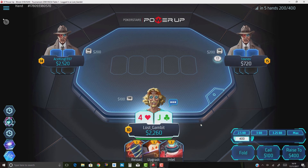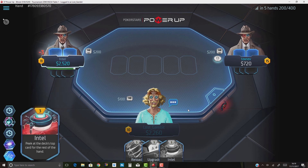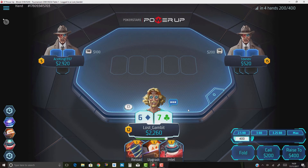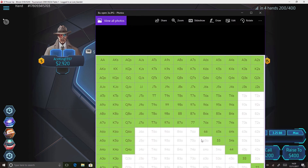With jack-four I'd almost definitely just fold — we don't really want to be putting any more money in the pot while we're at a power disadvantage with a bad hand. Moving on to the next hand: we have six-seven, and in our opening charts for 25 big blinds deep you'll find we don't open it.